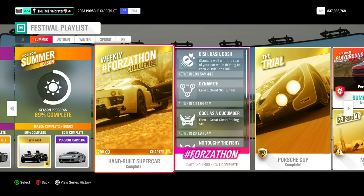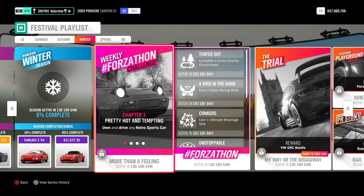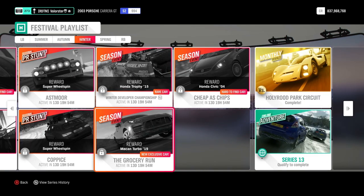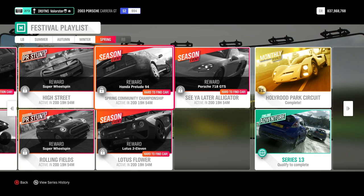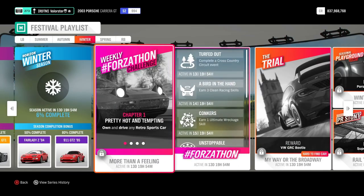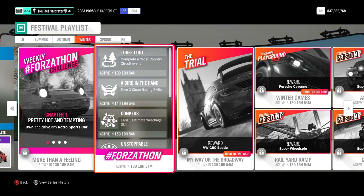On the PG live stream they only showed Summer and Autumn, and it was a massive big top secret what was coming in Winter or Spring. It seems the big top secret was the 2019 Macan Turbo. I still don't understand why they made it a top secret — I was actually expecting the Porsche 718 GTS, or some other gameplay feature, not just a car reveal.